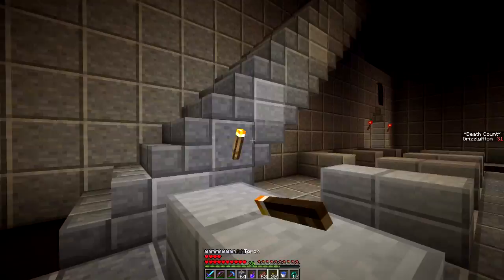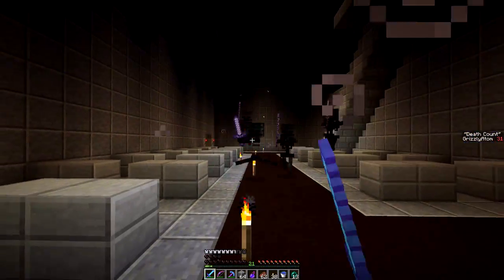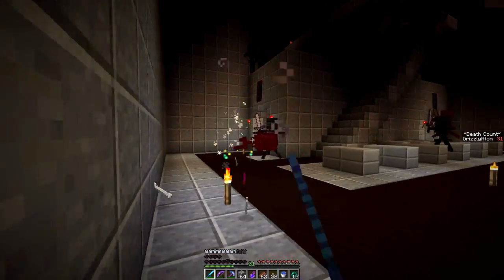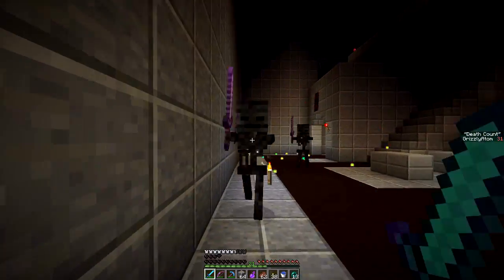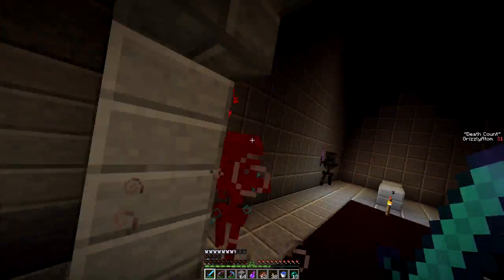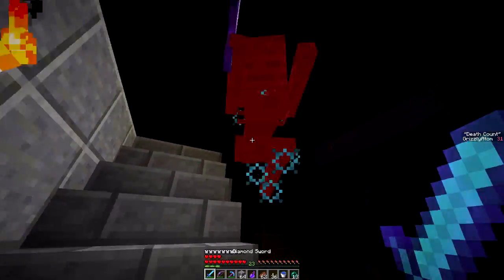Here we go. They have — oh, maybe I should be scared. Was it iron or diamond? I can't quite tell. Oh, they have speed too. It's okay, we're good. We're still pretty strong, still pretty protected. You, sir, need to die. You need to die too. Thank you. We need to run up here and torch something. Torch the wall at least.